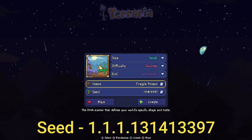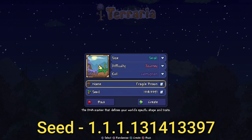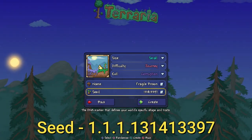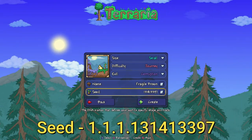Make sure it's Corruption. The name of the world can be anything — Fragile Prison, Fraggle Rock, Purple — call it whatever you want. The name doesn't matter, but the seed number does, and that number is 131413397. It'll be down in the description below, so make sure you go check that out.